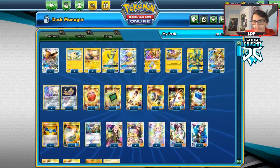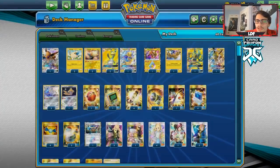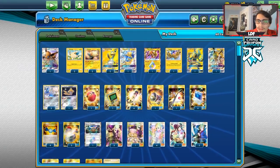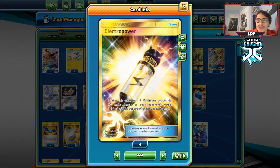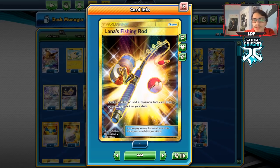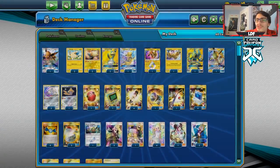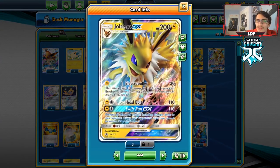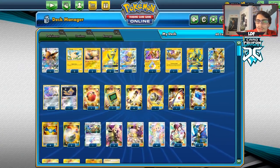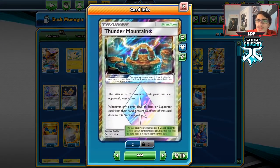Moving to the items: we have Cherish Ball and Electromagnetic Radar — I would play two radars but I'm not playing Ditto here. Both are good cards. We've got four Electropowers, which is one of the most important cards in this deck, plus a Great Catcher. I'm playing one Rescue Stretcher mainly to get Zapdos back if needed. This deck can do a lot of prize manipulation with Ampharos, Zapdos, and Swift Run GX, so the Stretcher helps with that. Four Pokegear and four Rare Candies to get into Ampharos, plus two Switch.